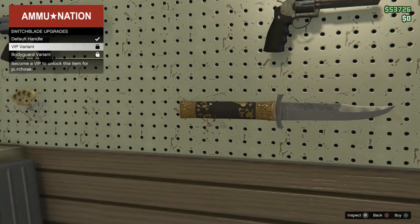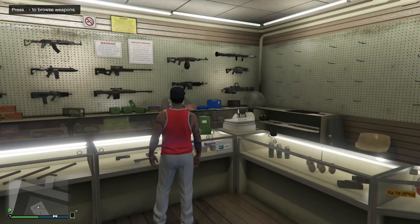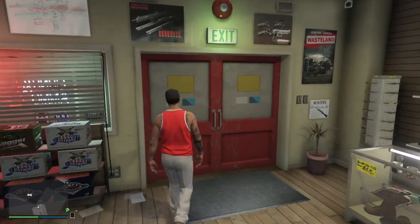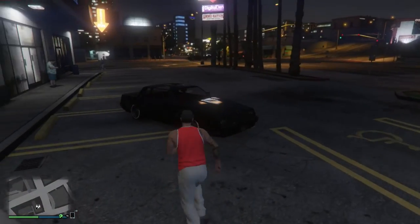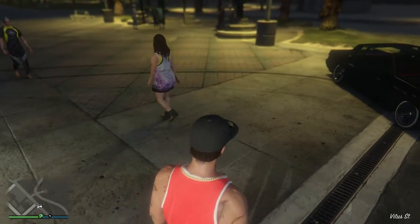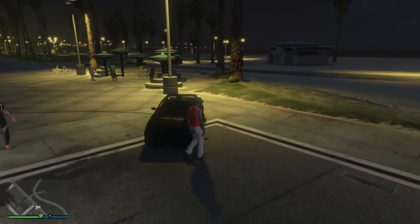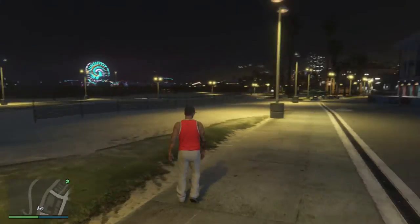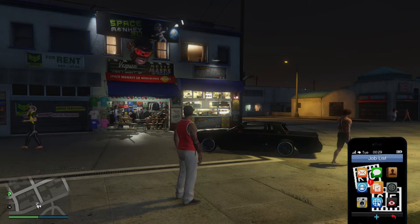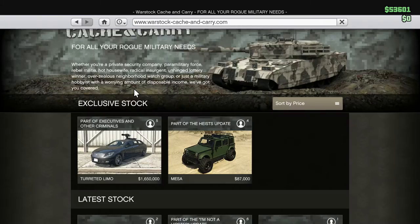There's a VIP variant and a bodyguard variant — I'm pretty sure those are tied to the Executives and Other Criminals update, but I'm not 100% sure because I don't have enough money to check. No new masks, no new hats, no new tattoos, and no new hairstyles. But there were some new clothes. Next, let's take a look at vehicles — we do have a new car.